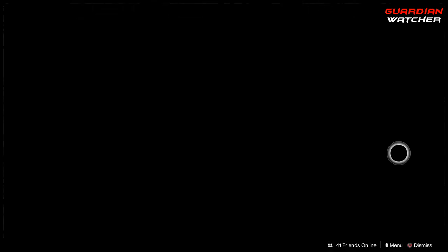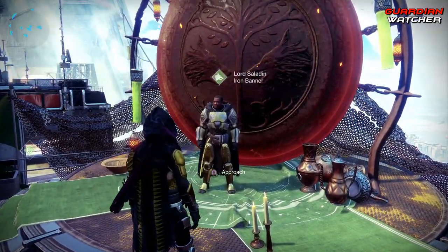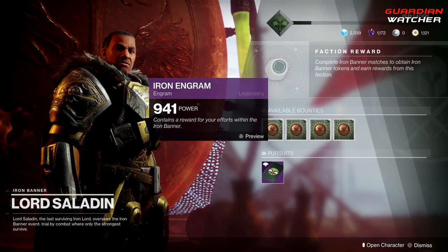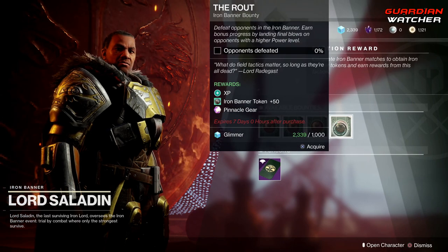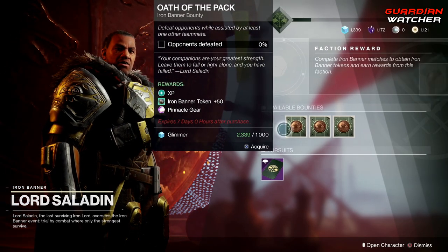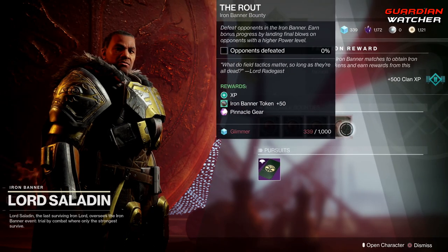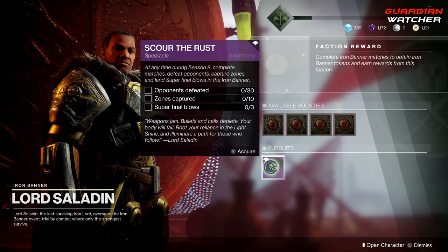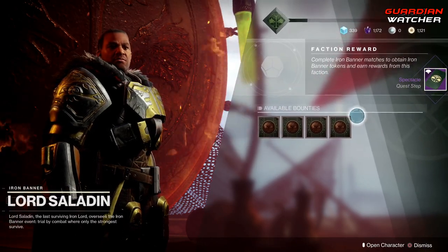For those wondering, Petra Venj is located in the Strand on the Dreaming City. Let's see what Lord Saladin has for us this week. We have four bounties: Oath of the Pack, Around the Fire, Iron Confidence, as well as The Route — and all of these give you pinnacle gear, which makes you go over 950, so definitely pick these up. We also have a pursuit called Score the Rust, with opponents defeated, zones captured, and super final blows.